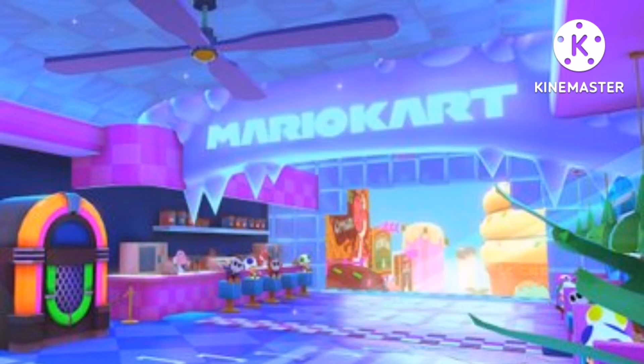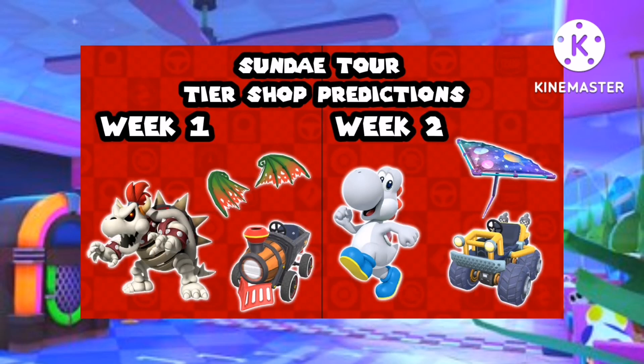For Cheer Shop: week 1, we can have Dry Bowser, Barrel Train, and Dragon Wings. Week 2, we can have White Yoshi, Bolt Buggy, and Planet Glider.